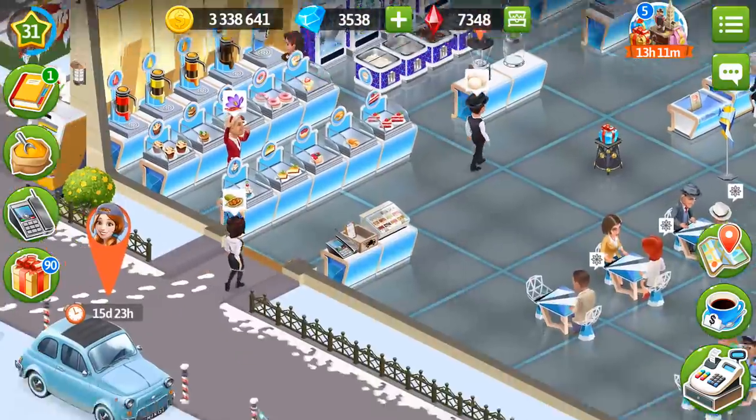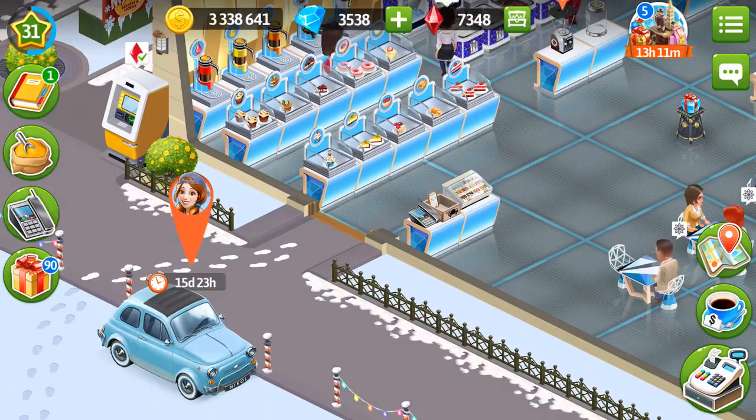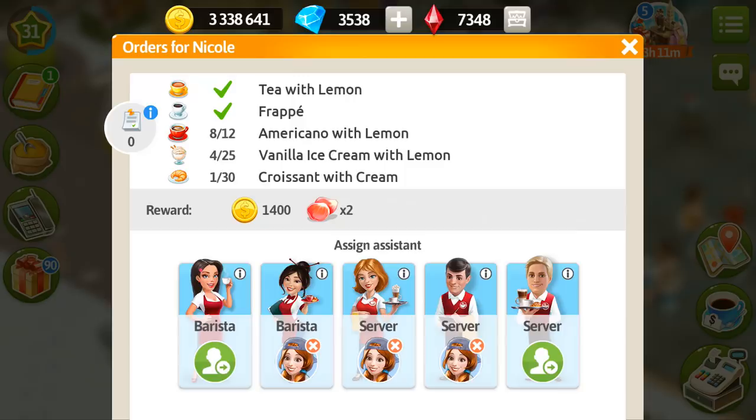As for the temporary guests — we have Nicole now — when we finish her order, we can also refresh it for 10 and 20 diamonds. This is actually the same as with our phone orders, and you also get more coins and spices, and the process goes faster.